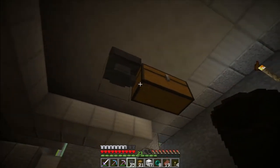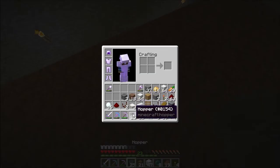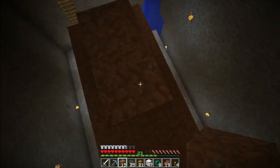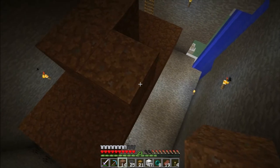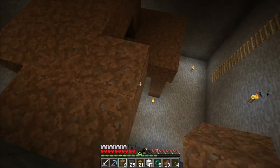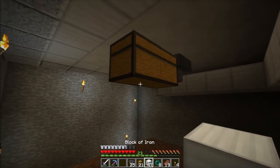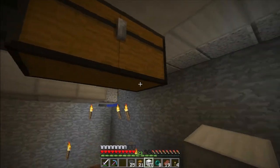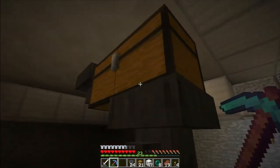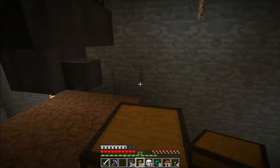The idea is that items go into the chest and then straight into this other chest, which is set up so we can send items down the line they need to be going on. I haven't done redstone on camera in a long time, so give me a break if it's a little unpolished. We want our smelted items going in this direction, so we're going to put a hopper here going that way.